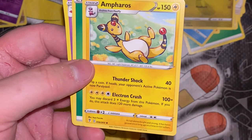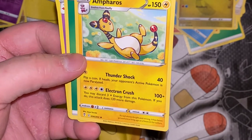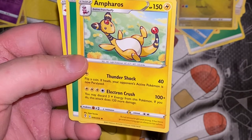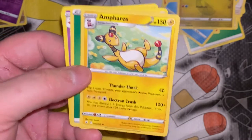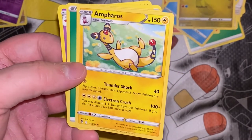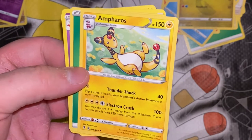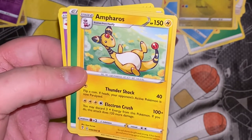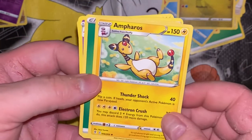Electron Crush: 100 plus, you may discard three electric energy cards from this Pokemon — if you do, this attack does 120 more. This thing can do 220. It still shines bright and strong — it has been prized since long ago. It is a beacon for sailors.